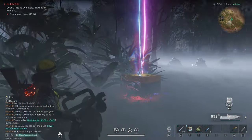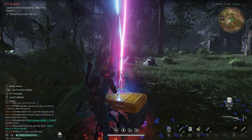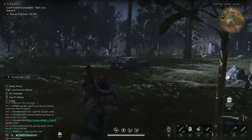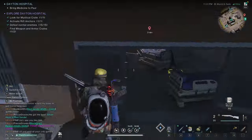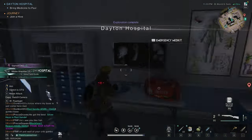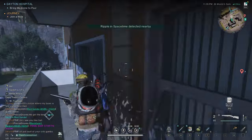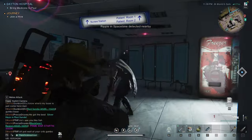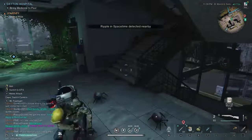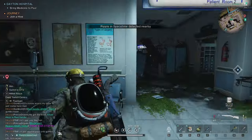Mission completed — this time it only required killing one monster. You can now open the chest, and look at that: another deviation! What luck getting two in a day. I returned to the entrance of the second structure by jumping down with V, where we can find the second supply crate needed to complete the Dayton Hospital area. I also almost forgot — we found another page from the book. Let's finish exploring this area and then head back to poor Paul.